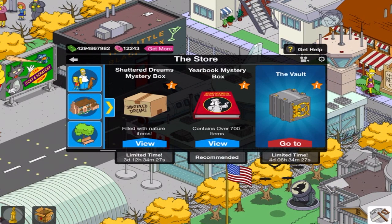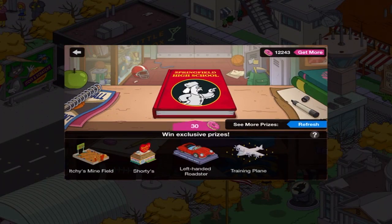In the meantime, I'm going back to the UBIC Mystery Box, and you can see in the background that's why I have planes and stuff. Because one of the items is a training plane. We've also got Itchy's Minefield and Shorty's Left-Handed Roadster. I refreshed and refreshed, even though there's not a lot of refreshing I can do left. Some of the better prizes seem to be grouped together, and eventually everything's going to be exhausted.